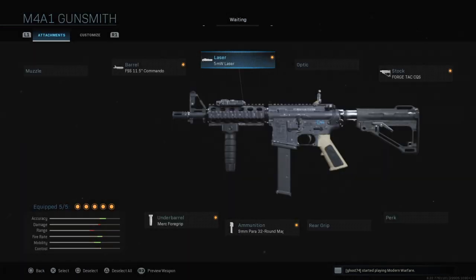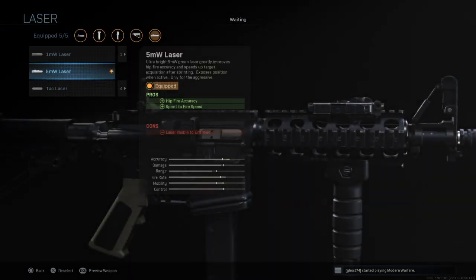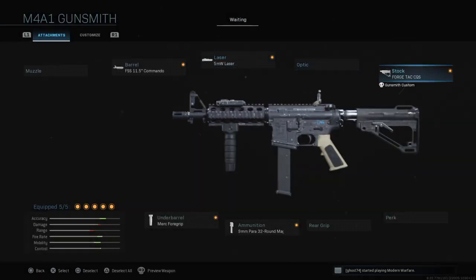The cons being laser visible to enemies. The 5-milliwatt laser works like this: anytime you're not aiming down sights — running around or having your gun at the hip — it will be on. So that's the only time people will see the laser. If you keep your gun ADS, it won't be on. If you're sprinting with your gun straight up, it won't be on either. That's why it increases sprint-to-fire speed — by the time you pull your gun back down to shoot someone, you have a way faster response time. We're running the ForgeTac CQS stock on the back to increase ADS speed for more of a snap-on build.